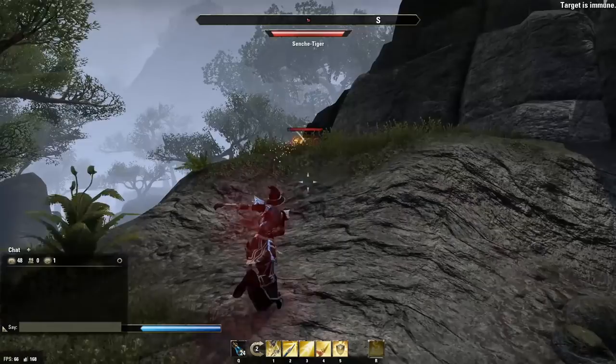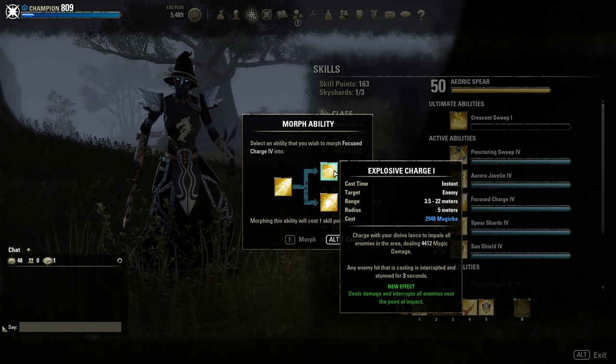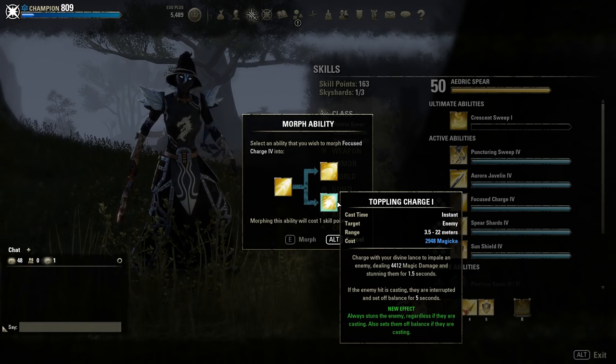Focus Charge also has two morphs. Explosive Charge deals damage and interrupts all enemies near the point of impact. And Toppling Charge always stuns the enemy regardless of whether they are casting, and it also sets them off balance.